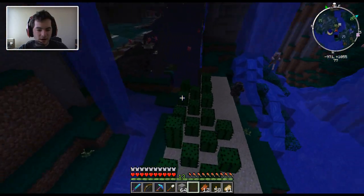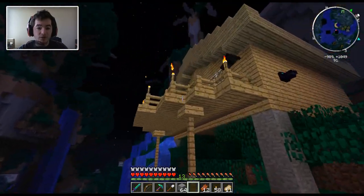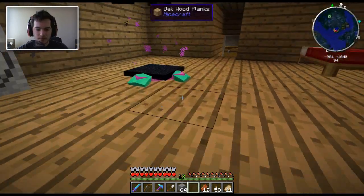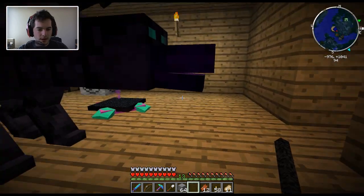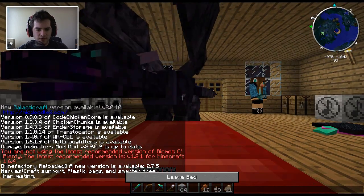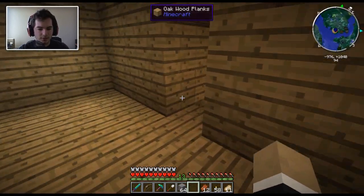How are we doing over in our cactus area? One has grown, so we're good on light there — that's not an issue. We just have to wait. Let me sleep off the night. I have to get out of morph. After I sleep off the night, I will go and make a couple more redstone engines and see if we can make this more efficient and allow multiple chests to get filled up by the quarry rather than just one.